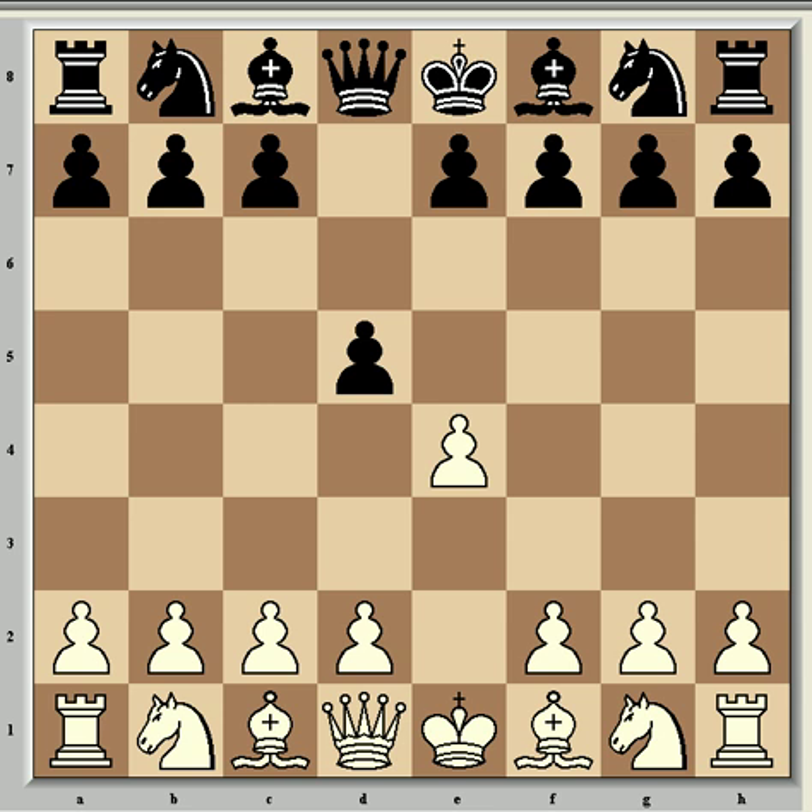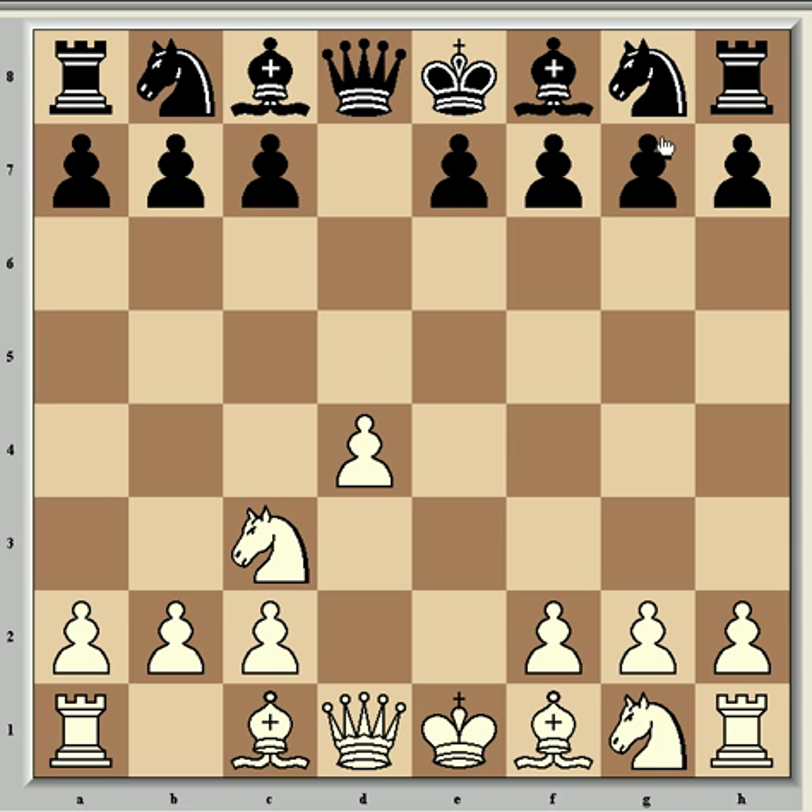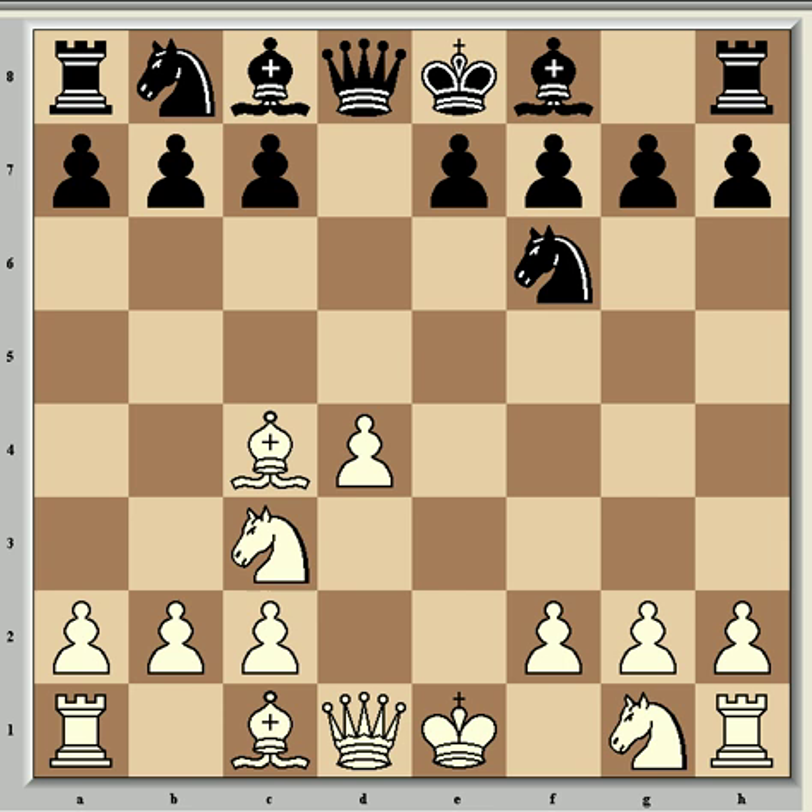He opened here as usual with e4, after which came d5, which is the Scandinavian defence and rarely seen at top level. So e takes d5, queen takes d5, knight c3, and queen d8, which is the retreat variation, with the queen returning to d8 as opposed to going to a5, which is the other most common response, and probably better because it doesn't involve a loss of tempo. After d4, white's effectively had two moves in the opening, and black hasn't had a move because his queen's moved twice and just returned to its initial square.